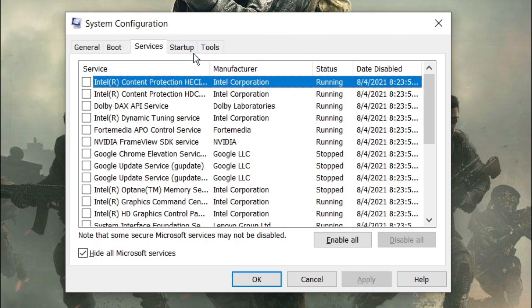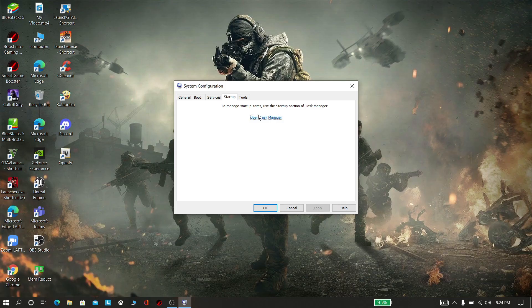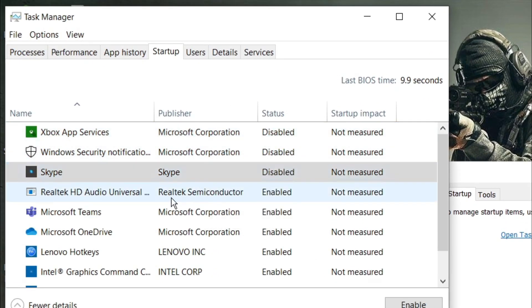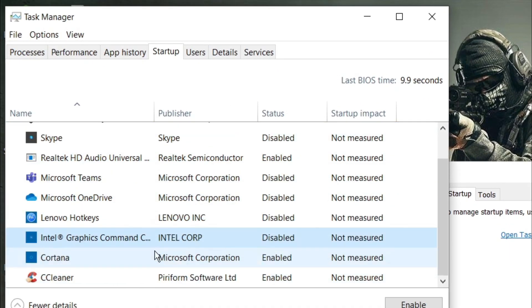Now go to Startup and disable all startup items. Now disable programs you don't need.